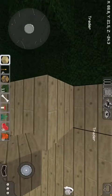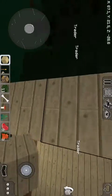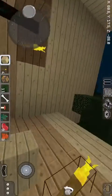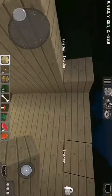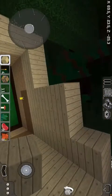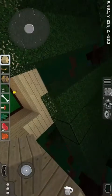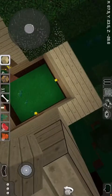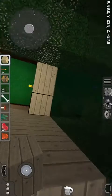I'm on creative mode so I have an unlimited amount of blocks. Oops, I fell — but I also have fly mode so I can fly when I'm on creative too. I forgot about that. I'm gonna go ahead and fly; that's one of the main reasons I wanted to get on creative mode this time, so I can do what I need to do more productively.